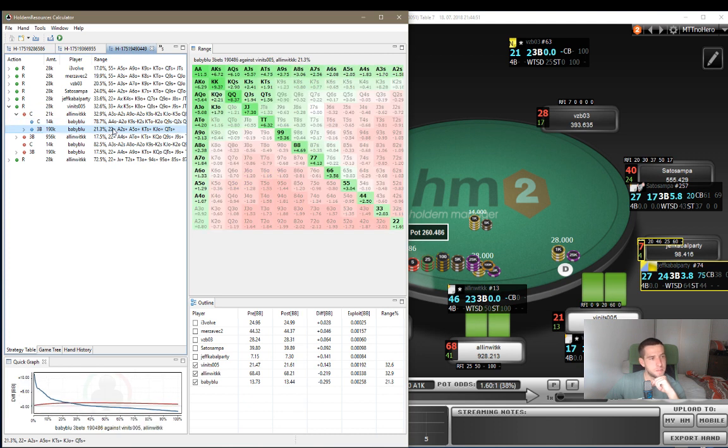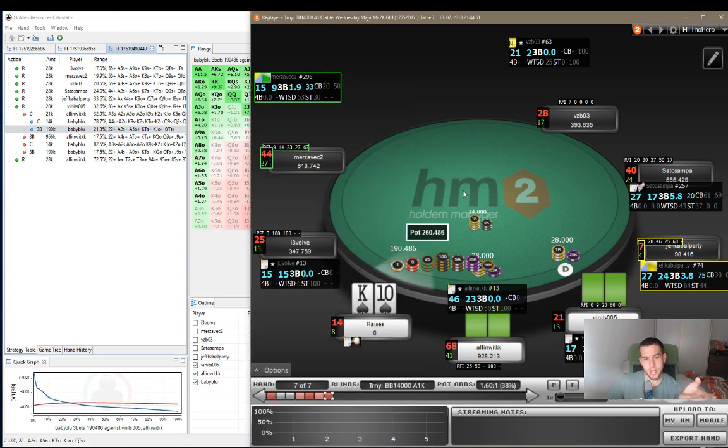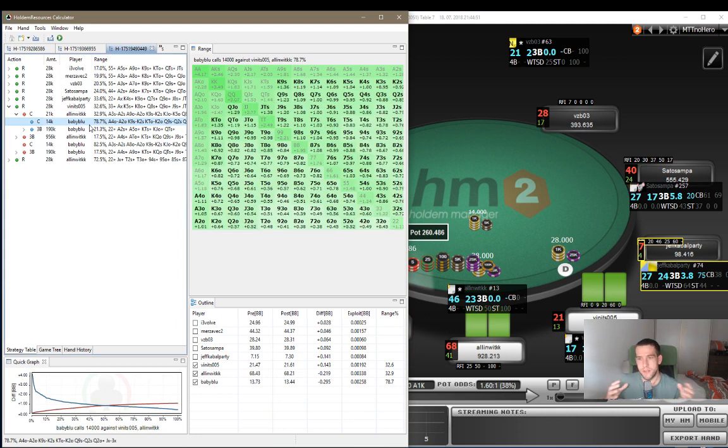What I was trying to show here is that king-10 suited is a no-brainer shove - it's going to be always profitable. But I wanted to show you that we can even play around with two different actions and see which one is better. This is going to be it in terms of the hands for today.